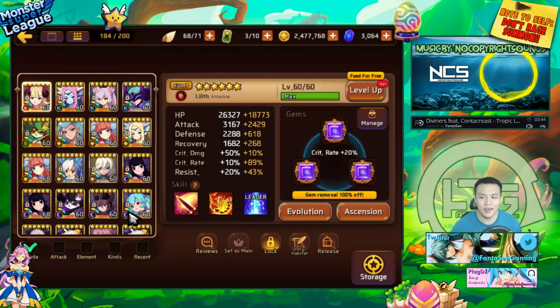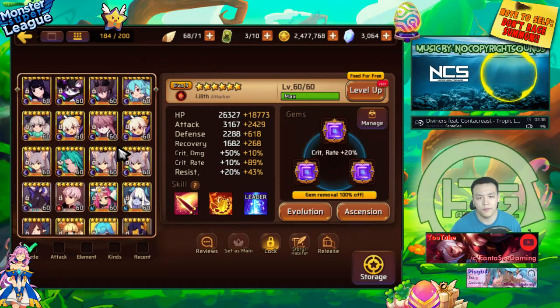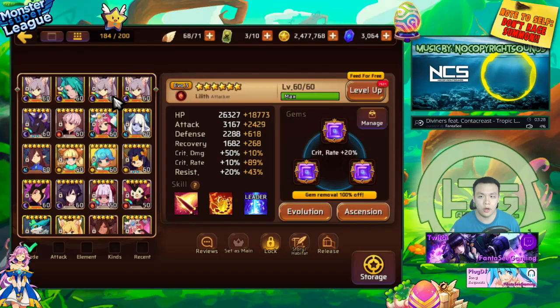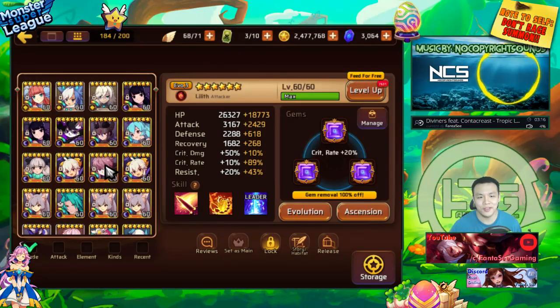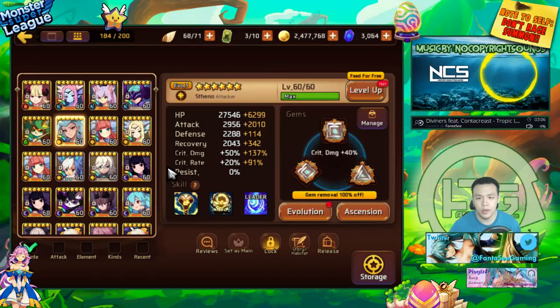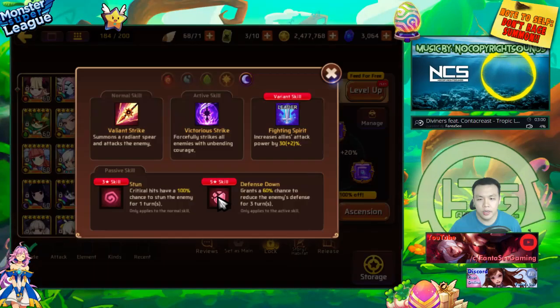In my opinion, my team is already near perfection, almost close to perfect for the new king strategy for Dragons B10. I know there are certain players out there who are able to clear Dragons B10 using healers and stuff, but one, it takes very very long, and two, I don't have the monsters to do that, nor do I have any experience in that regard. So I'm only going to be talking about the new king strategy for Dragons B10. My units are as follows: Dark Nike or Dark Victoria, Evil Three.